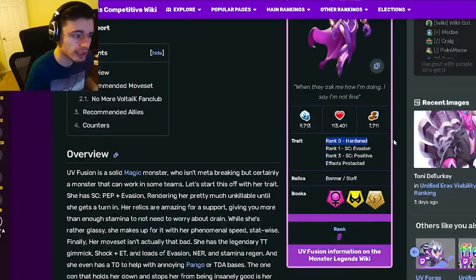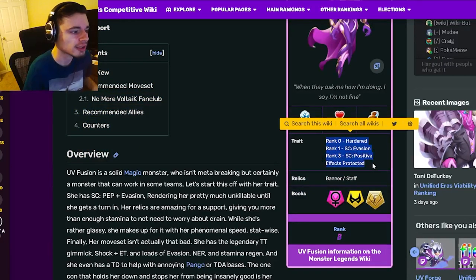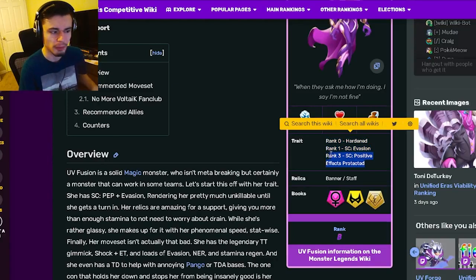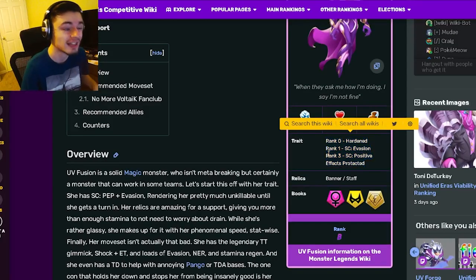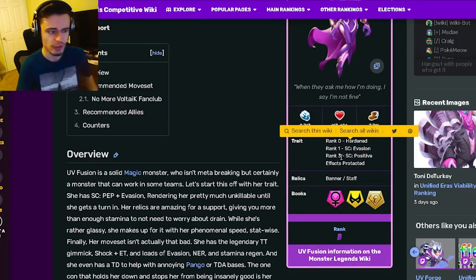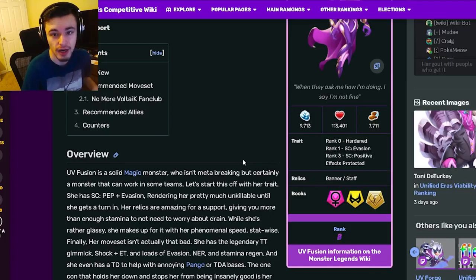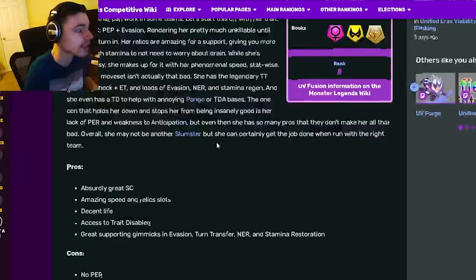Her traits are: Hardened at rank zero, rank one has Evasion which is very good, and rank three has Positive Effects Protected, which is also pretty great because it can protect that Evasion — that is probably the best thing you can do with it. Her relics are Banner and Staff, which are both pretty great.